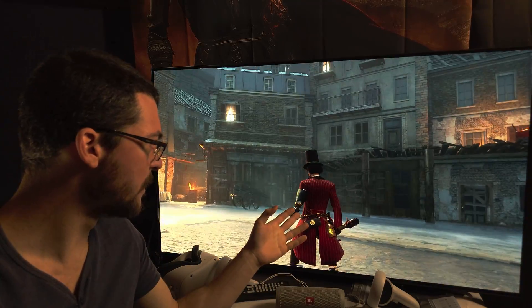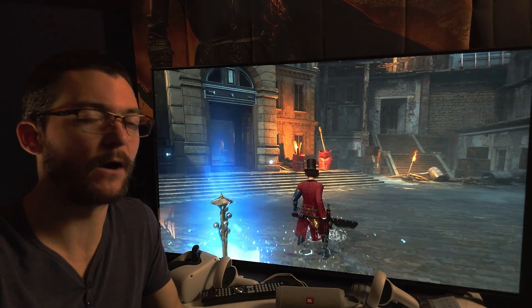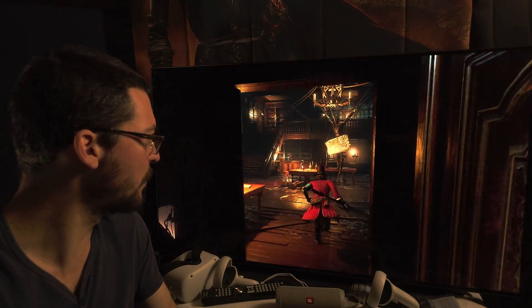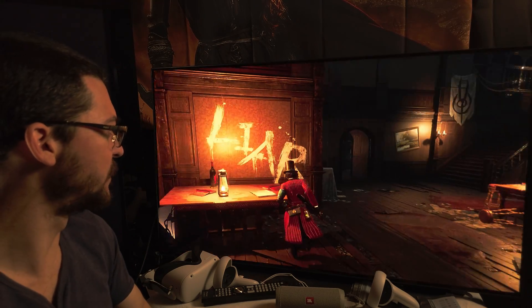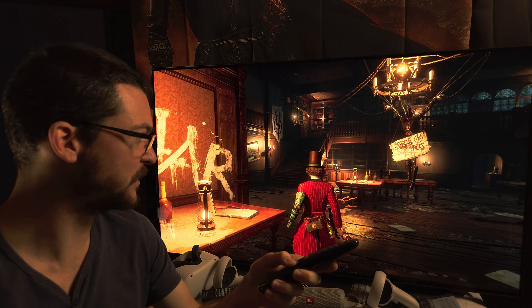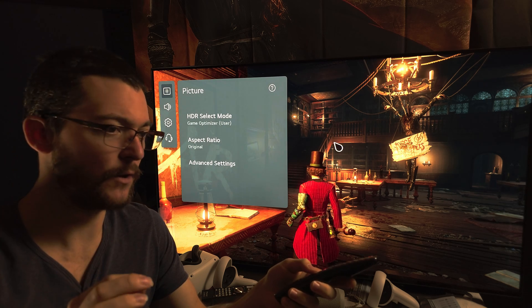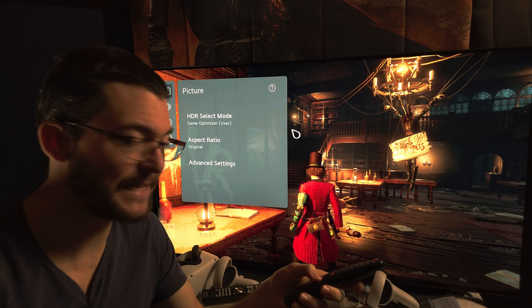The colors are juiced up — going beyond Rec.709, which is what I want. I definitely want a more colorful picture. I did a two-point and a 22-point calibration to increase the visibility near black. The in-game slider is at default.